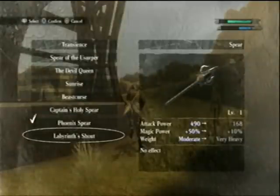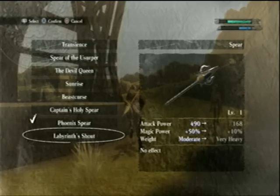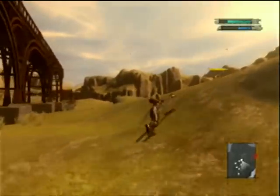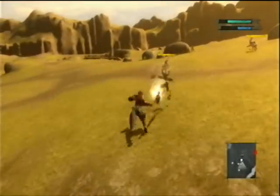This is Labyrinth Shout — it's a very heavy spear weapon, and it's actually really crappy. Check that out: 168 damage, 10 magic power. Not to mention it's slow as hell. Why would you want to use this? I don't know.